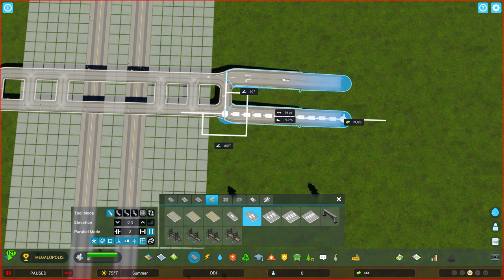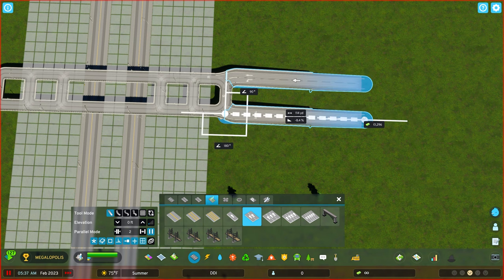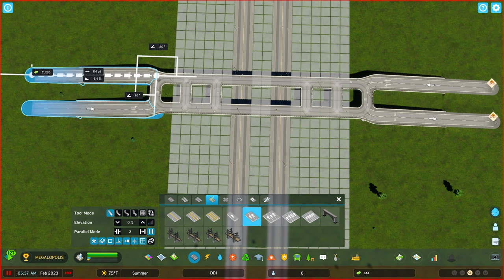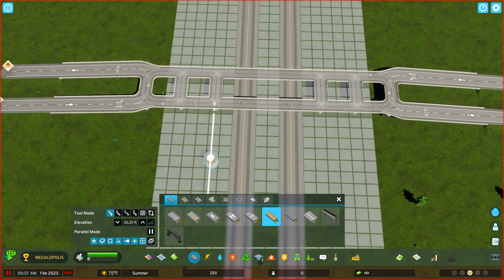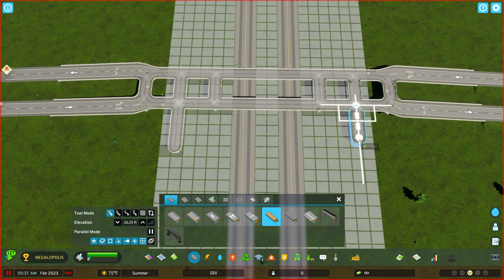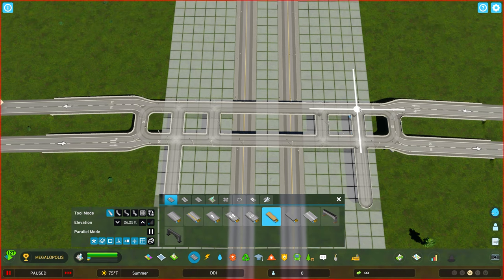We're going to bring this down to zero elevation. This is kind of like our on and off to the connection — we want to get this as clean as we can. Going back to our gravel road and turning off parallel, we're going to now make another marker point going out from the middle. We'll try 44 units — that looks like it matches well on both sides. We'll do 44 on all of them and also make a little mark at that 44 point; you'll see why later.